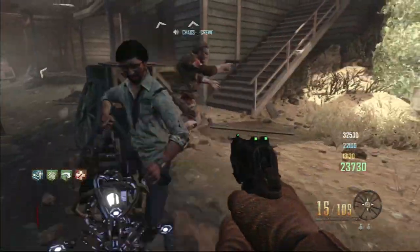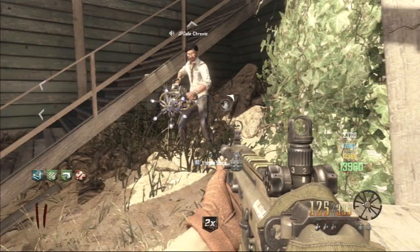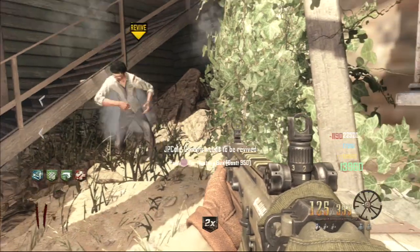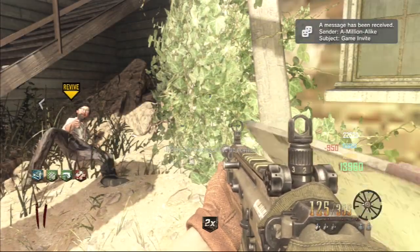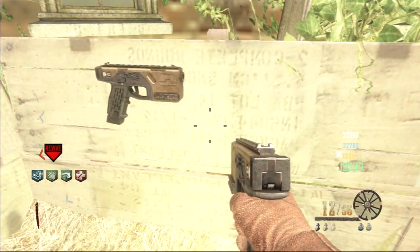Get one person to spin the box and get the Paralyzer first, and he's going to be the first one downing himself. The first guy with the Paralyzer is going to down himself by the box. You're going to keep hitting the mystery box until you get the Paralyzer or until you have to revive him.